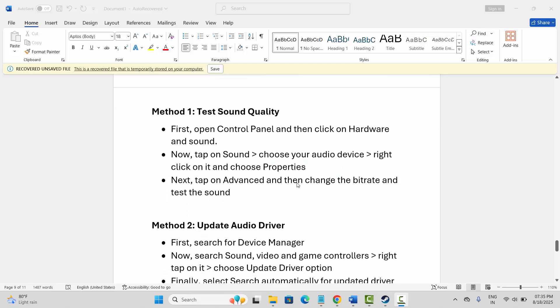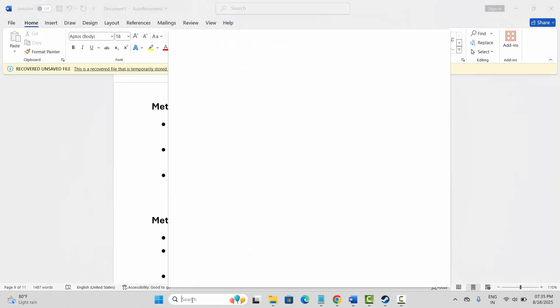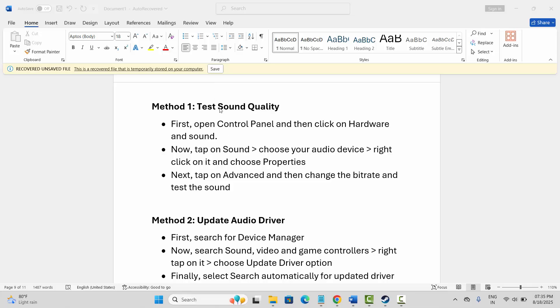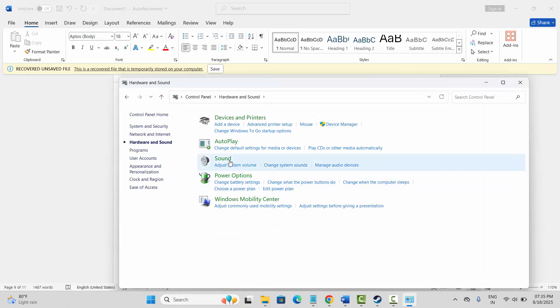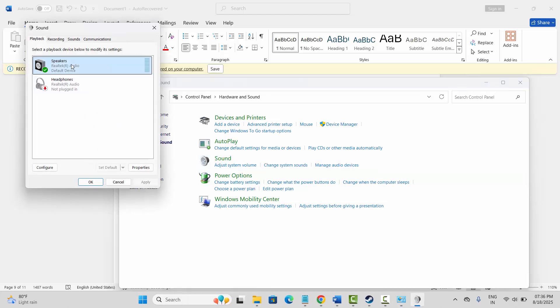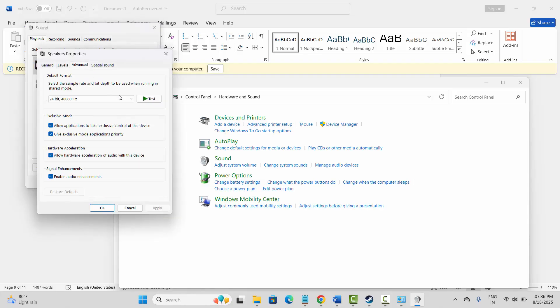The first method is to test sound quality. Go to the search option and search for Control Panel. After that go to Hardware and Sound, then click on Sound, select your speakers, right click on it, click on Properties, then click on Advanced. Here you need to select 24bit 48000Hz.